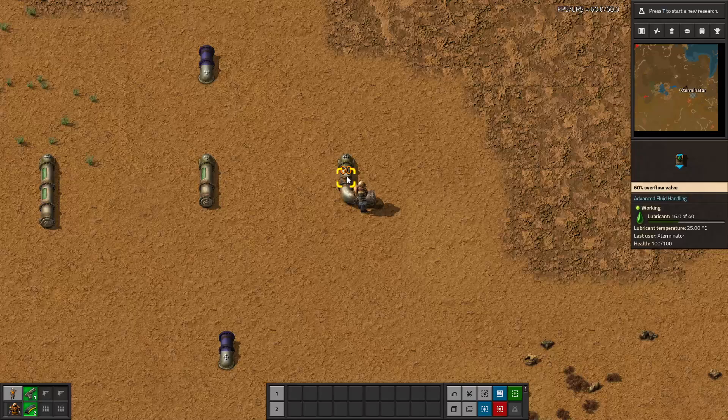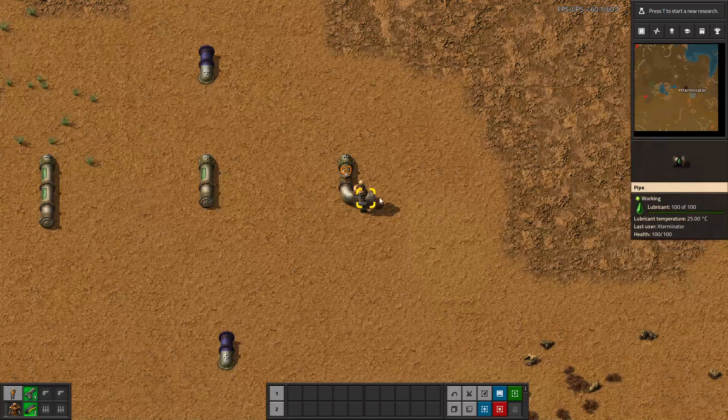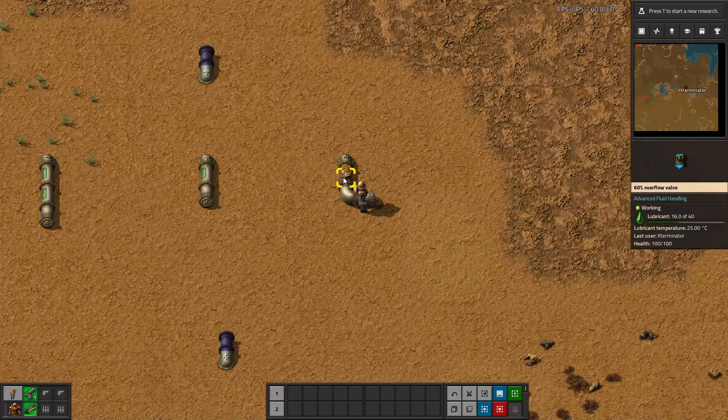Now we have our valves. I've placed an overflow valve — these are adjustable. We have a full input coming in at 16/40, which is 60%, and we can adjust it. To adjust the value you use the plus and minus keys on your numpad. I can lower it — mousing over and hitting minus — down to 50%, 40%, 30%, 20%. You can only go down to 10 by the way. It's a bit different than you might think: at 10 it's only limiting flow by 10%, not reducing to 10% of total flow, because the amount actually went up.